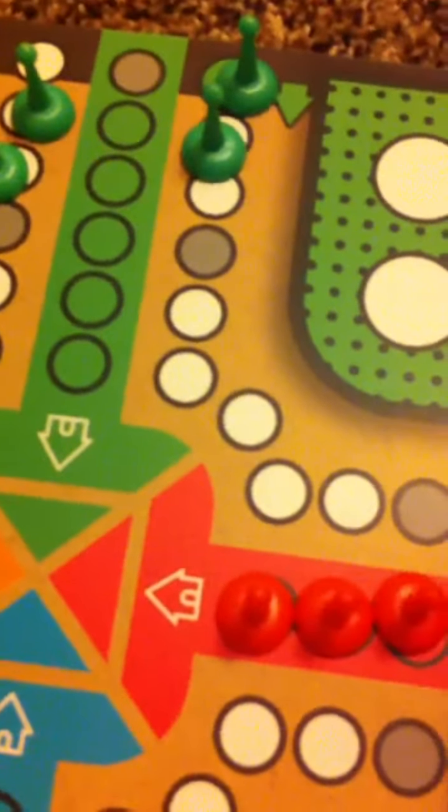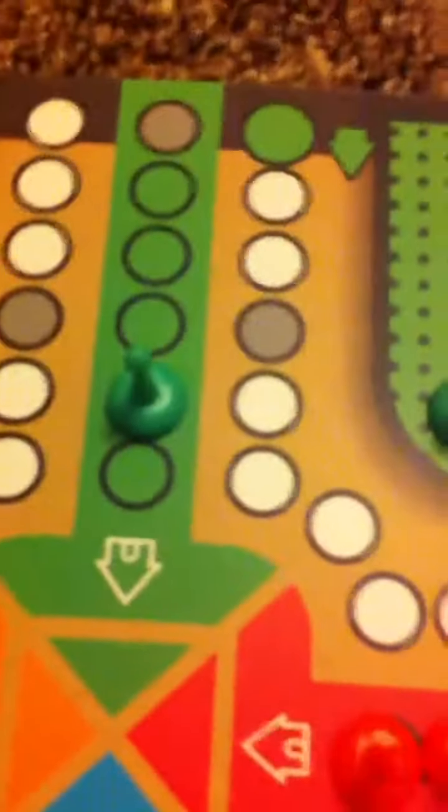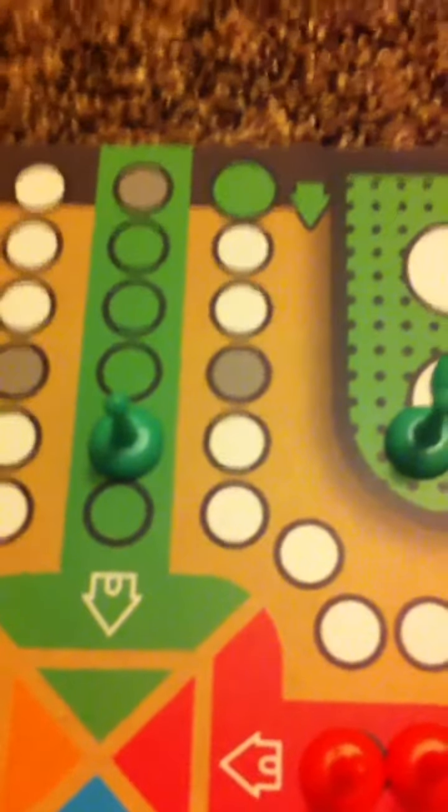When you arrive at those ponds, you go up into the home base. The game goes on like that, and the first one to fill up all four slots of the place wins. But if you're here, you have to make a one to go in. If you make a three, you can't go — you have to stay there. So you have to make a one to make an attempt to go in.